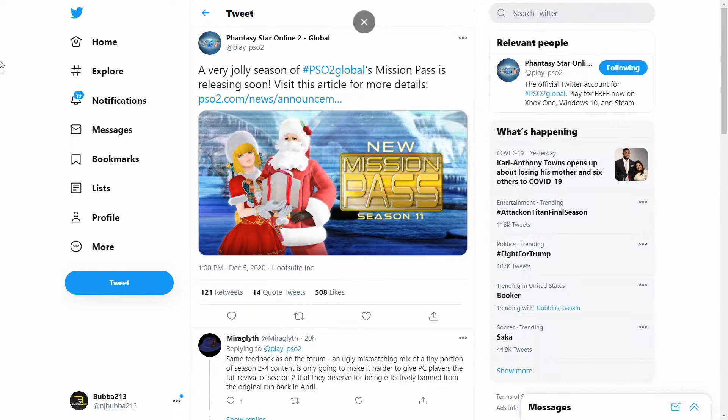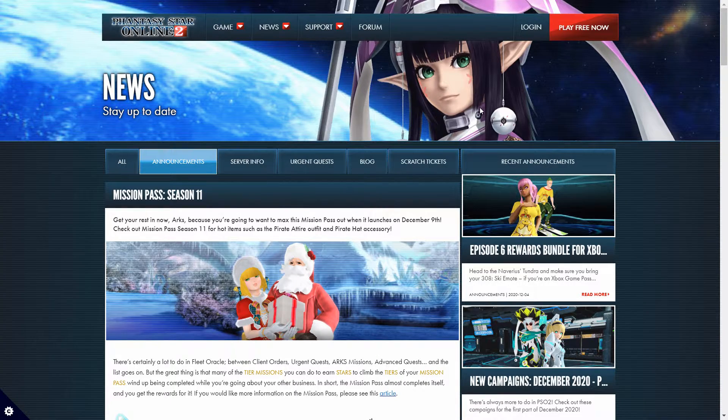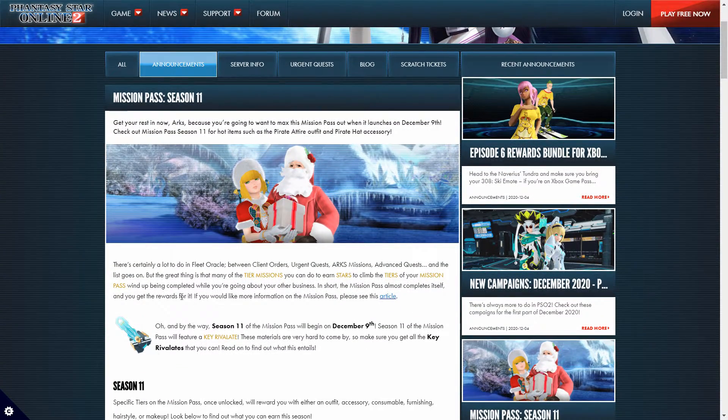Without further ado, let's click over there and see what's in there. So first what I'm interested in is the featured reward, and usually at the top here — it is — it's a Key Revelate. I'm not really sure what that is since I haven't played the JP version of PSO2; this is my first time playing, but I'm pretty sure they'll let me know later on in the post. So let's keep going.